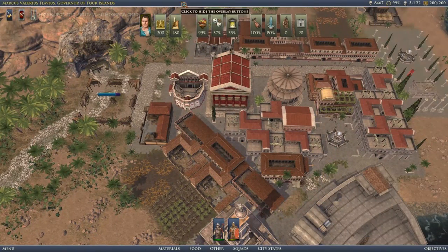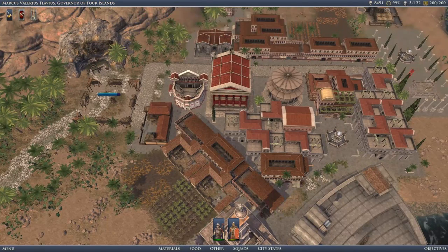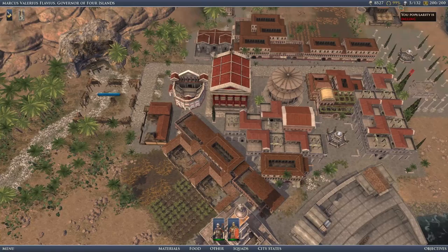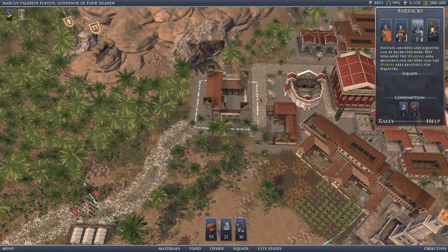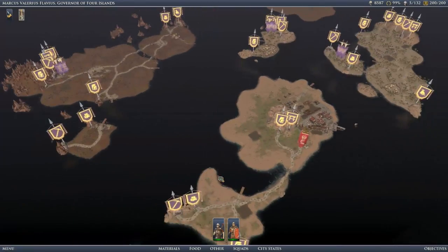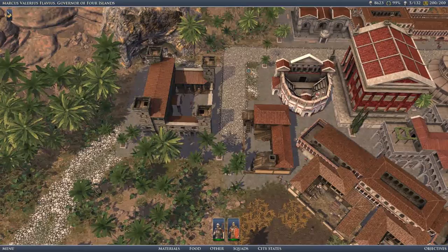We're actually doing fairly well with all of this stuff. We might not actually need that much bigger of an area. We will require moving over to this bit of the island, however, because we'll need iron and stone. But for now we're doing okay.